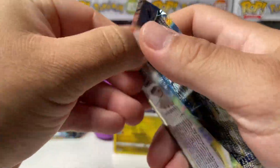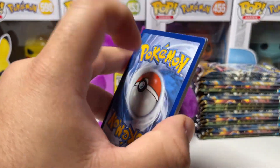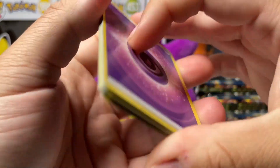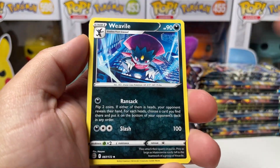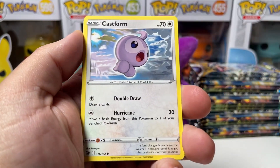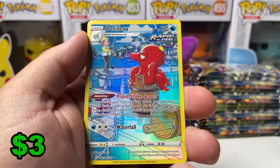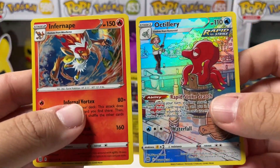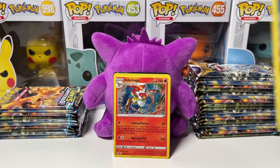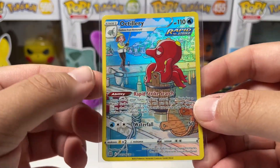Nothing in that pack, we're moving forward. But I'm serious — if we do not pull anything amazing in this booster box, I'm going to do a big opening of 75 to 100 packs, guaranteed. I'm probably going to do it either way, but I'm really going to do it if we don't pull anything in this one. There we go — our first character rare from the Trainer Gallery! We got Artillery and Hollow Infernape — that's a double banger. I think we already pulled Artillery though, so it's nothing new.